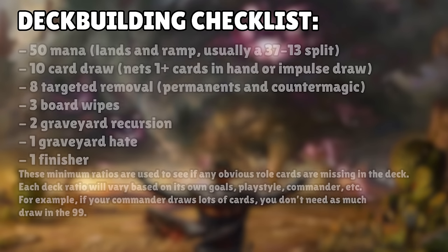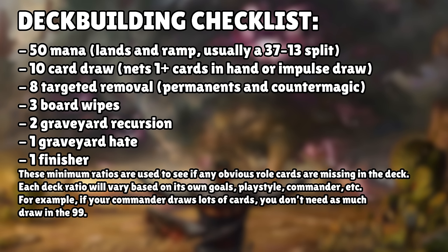Let's check out the deck's ratios. Every time I build a rough draft of a deck, I make sure to have a certain ratio of mana, interaction, card advantage, etc. My general ratio is 50 mana — lands and ramp, usually at a 37/13 split — 10 card draw, 8 targeted removal split between creature, artifact, enchantment removal and countermagic, 3 board wipes, 2 graveyard recursion, 1 graveyard hate, and at least 1 finisher — something that can win games the turn you cast it without too much setup.